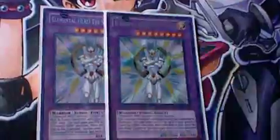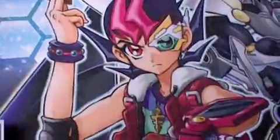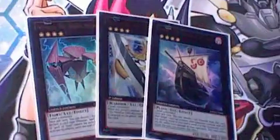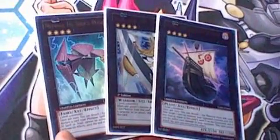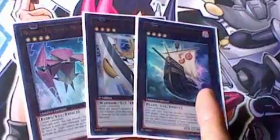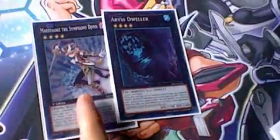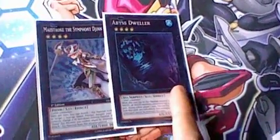For the extra deck: double Elemental Hero The Shining, and the Omni Heroes — Absolute Zero, Great Tornado, Nova Master, and Gaia (I like Gaia, the way he looks). Then 1 Stardust Dragon for Starlight Road. For Rank 4s: Number 39 Utopia — he's a staple. Number 16 Shock Master, because he's really good, especially turn 1. Black Ship of Corn, Maestroke — he gets over so many threats. Photon Papilloperative. Number 50 Blackship. Blade Armor Ninja and Heroic Champion Excalibur. Maestroke gets over and kills Six Samurai Shi En — flip him face-down, attack, Shi En's dead. And Abyss Dweller because of Mermails and Dark Worlds.